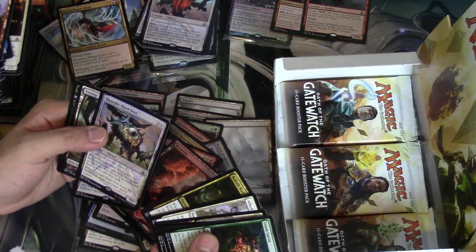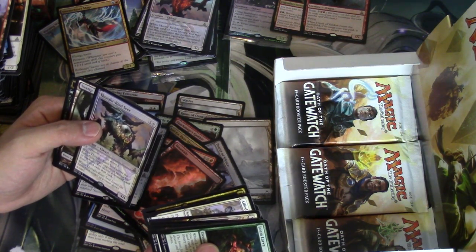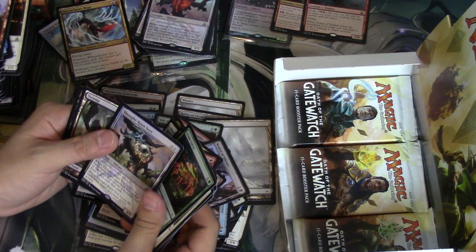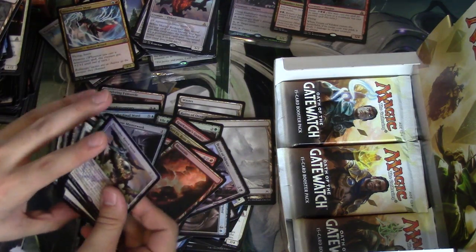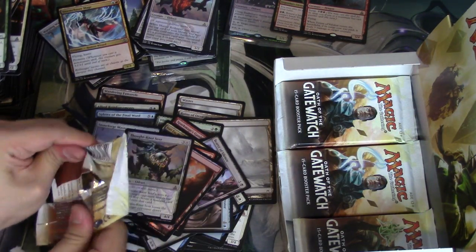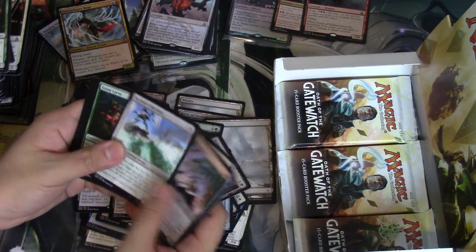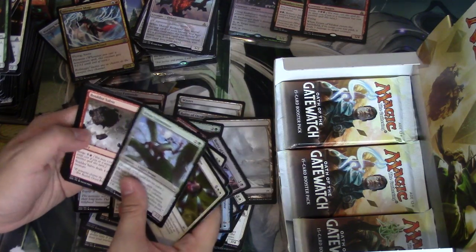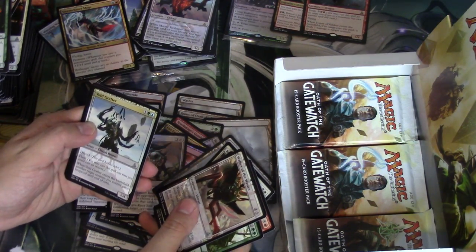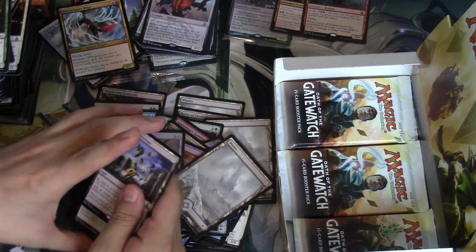Thought-Knot Seer — whenever it enters the battlefield, target opponent reveals his or her hand; you choose a nonland card from it and exile that card. When it leaves the battlefield, target opponent draws a card. So it's Vendilion Clique — it is not. But I mean, in standard it's kind of like Vendilion Clique. Seagate Wreck — pretty good. You're not going to want multiples of this card.